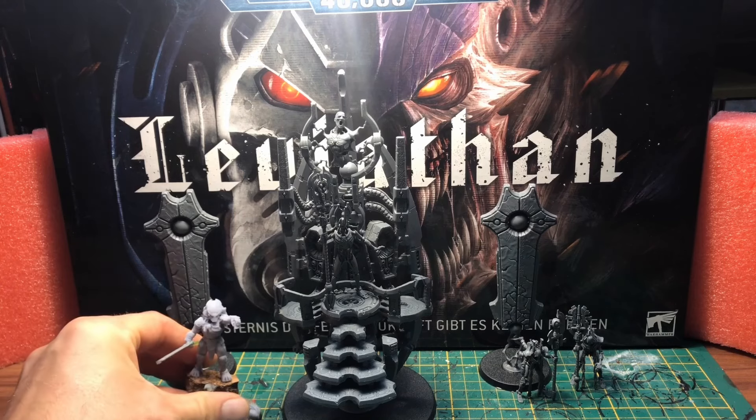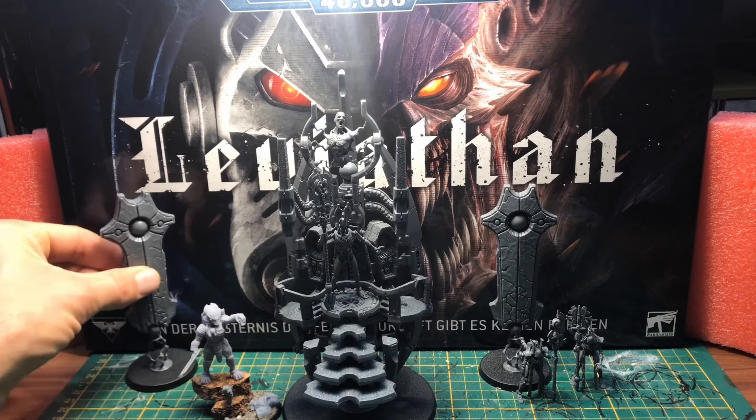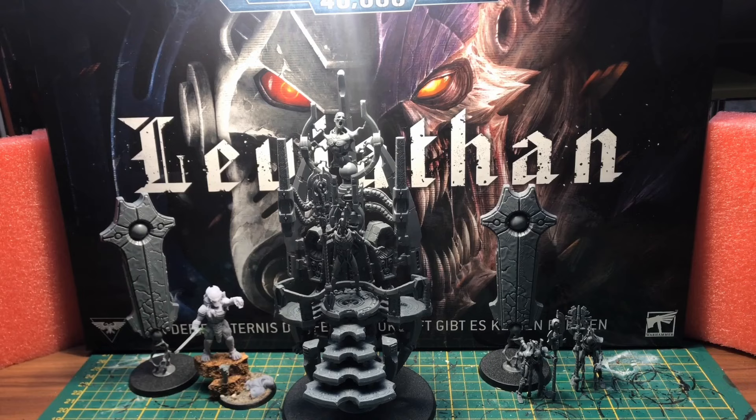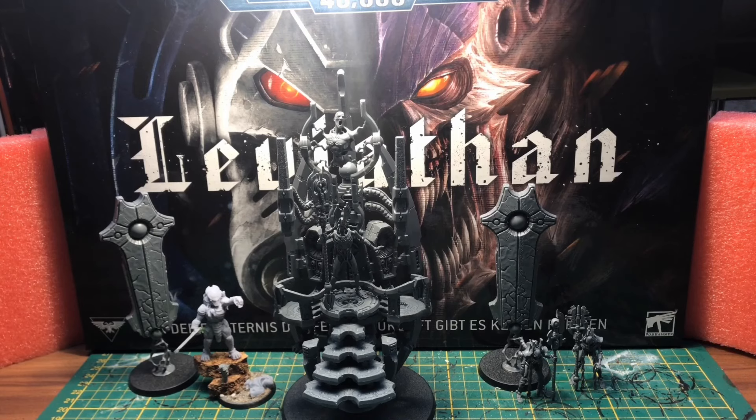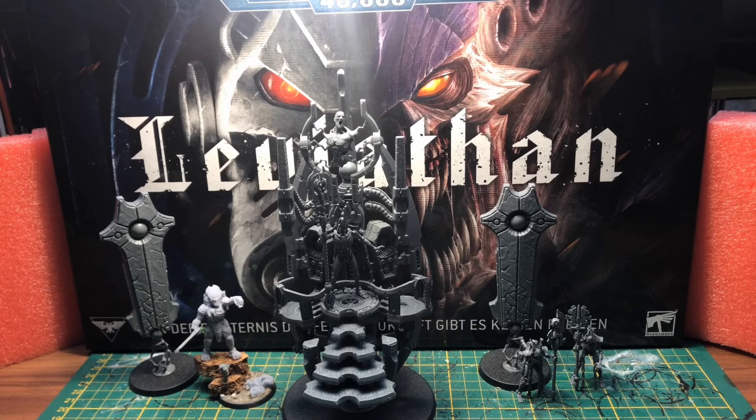Ich stelle jetzt nochmal den Kroot-Captain daneben. Das wird die Ausbeute für diesen Monat werden. Wenn wir uns gleich das nächste Mal hören, sind für mich nicht weiß wie viele Tage verstrichen - und für euch, das ist der geile Vorteil im Internet: ein Augenschlag und schon, als wäre nichts gewesen. Wenn die beiden Miniaturen fertig sind - ich zähle den Stillen König mit allem Zubehör als eine Miniatur und den Kroot-Kämpfer als eine Miniatur, also zwei Miniaturen.